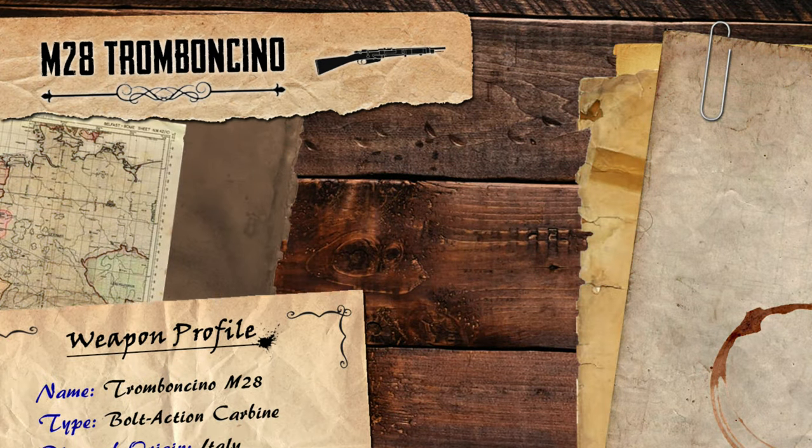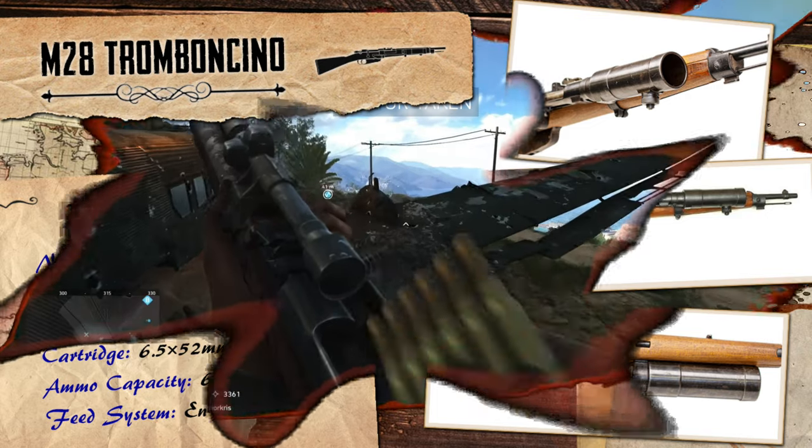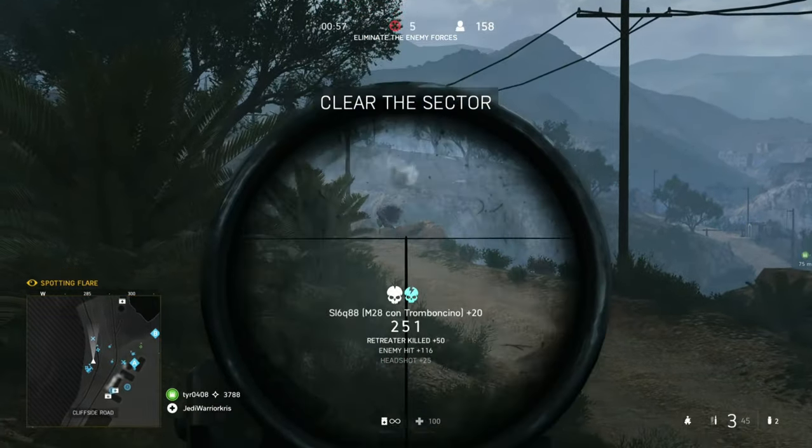The Italian Tromboncino M28, also known as the little trombone, was actually a modified Carcano M91TS carbine, adjusted to allow a grenade launcher to be permanently attached to the right side of the gun's receiver. It was a really unique weapon for its time, developed in the late 1920s for the Italian military, with the goal of giving individual soldiers their own portable explosive lobbing device, rather than having to rely on the less independent mortars, which would have needed to be set up and operated by a small crew from a distance.